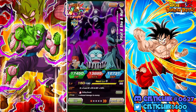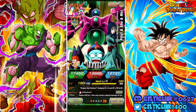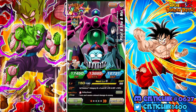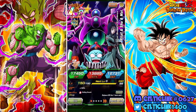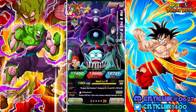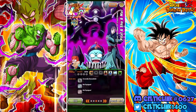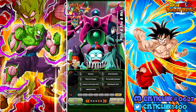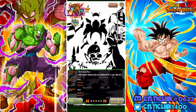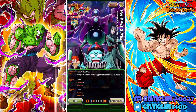Hey everybody, CelticLink here, we're back for another Dokkan Battle video. Today we're taking a look at the world tournament LR Pilaf, Shu, and Mai — the LR Pilaf Trio. Really been looking forward to this. They are the newest world tournament LR reward and we're going to take a look at them at 55% level 1 links and tell you whether or not they were worth that crazy world tournament grind.